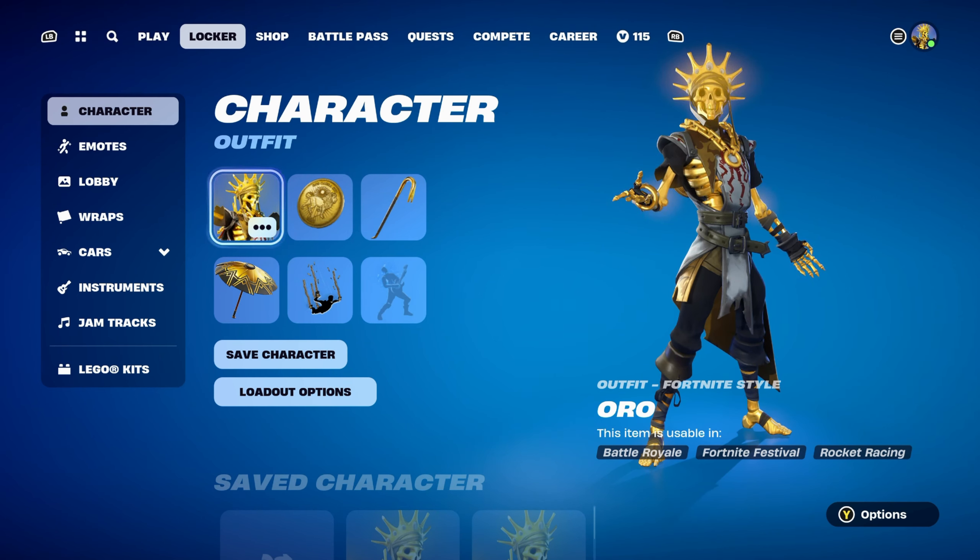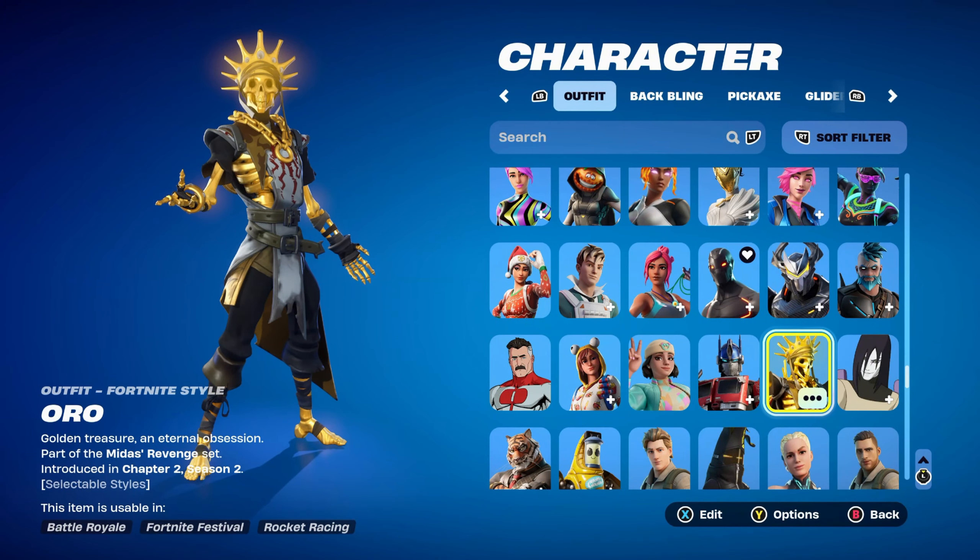They suggested the Skeleton King Auro. He's one of my favourite skins — I really do like the design of the Auro skin myself. This skin is part of the Midas Revenge set, introduced in Chapter 2 Season 2, and can be bought in the Item Shop for 2,000 V-Bucks. It hasn't been seen in the Item Shop for 78 days.